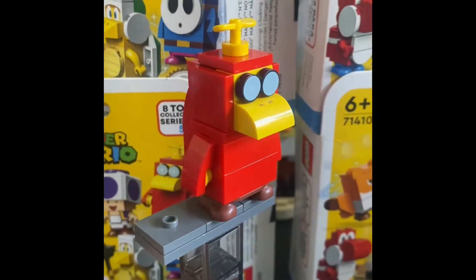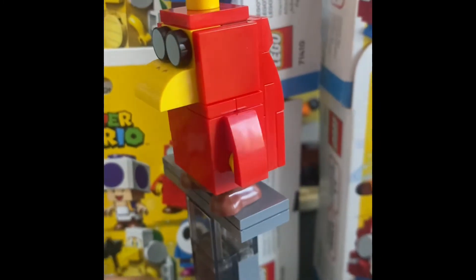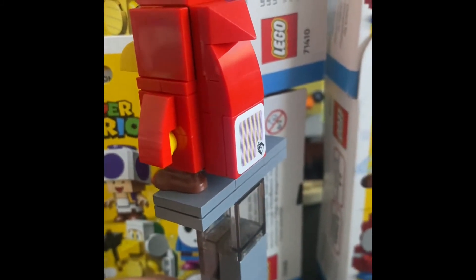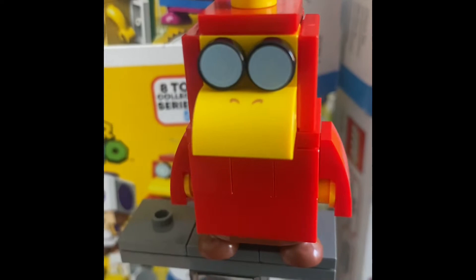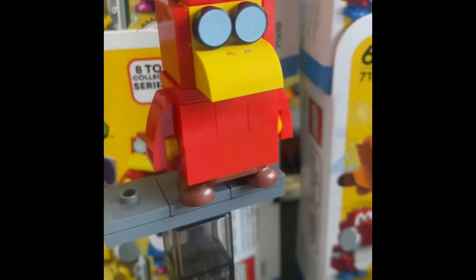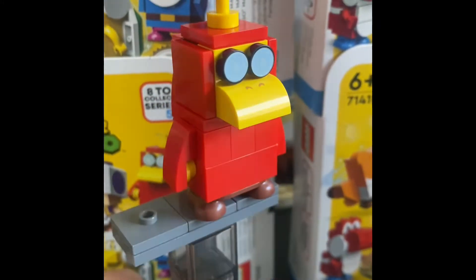And the second character I got is Toadie. Very detailed — he's all red pretty much everywhere, the action brick is on the bottom, and he has one of those toy hats. Different eyes that look like glasses, and the nose is yellow. So red, yellow, and brown for the feet — this is a cool Toadie.